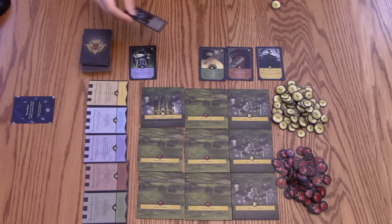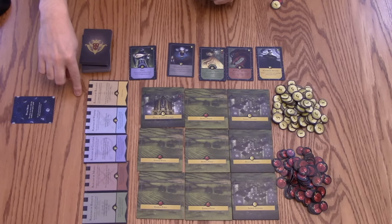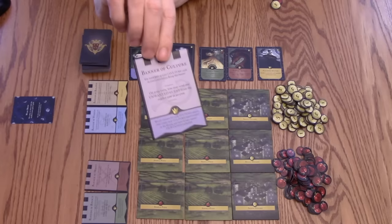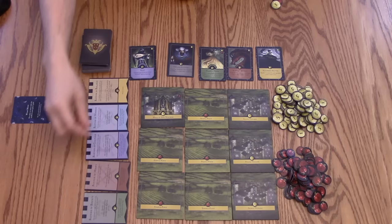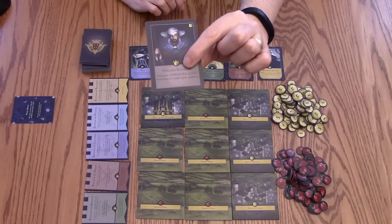The last thing you could do is, as soon as you get 2 cards of 1 type, you can declare that you're going to follow one of these banners. Each banner will tell you the requirements to get it, and then give you an ongoing bonus and ways to score victory points at the end of the game. Once someone has 7 cards, you add up all the victory points from your court cards and banner cards, and whoever has the most victory points wins.